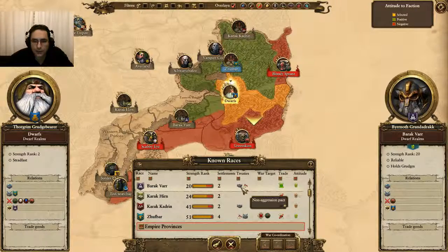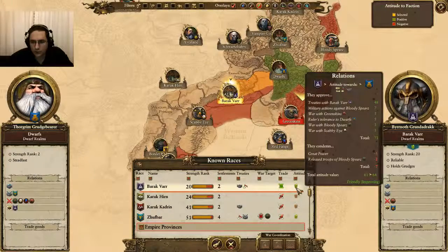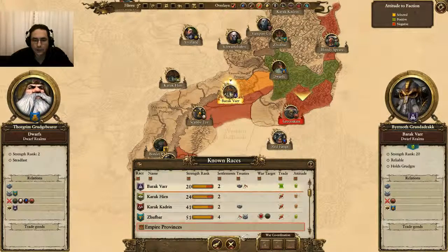We also have a non-aggression pact with Barakvar, and we also have a trade agreement with them. So our relationship is improving — let's see if we can take it a little bit further and unite the clans.